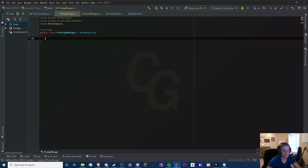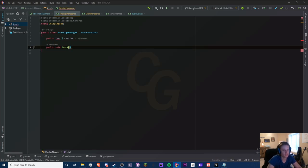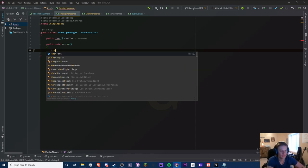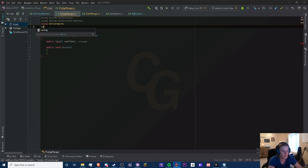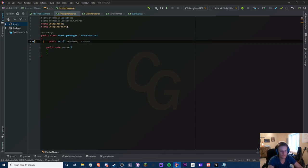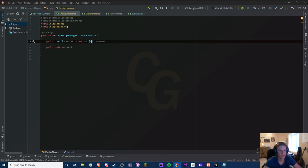Let's do our UI first. We're going to use an array this time for good management — we'll do a public Text array called costText. Make sure you import the UnityEngine.UI namespace. We can predefine the size but if you want to add more text you'll have to do it in the editor. So we have three texts and three progress bars. We'll change the type of costBars to Image.